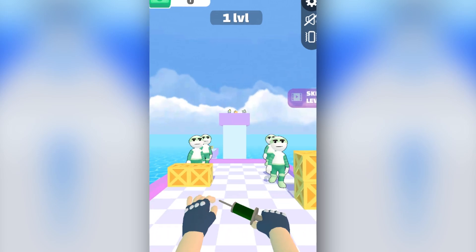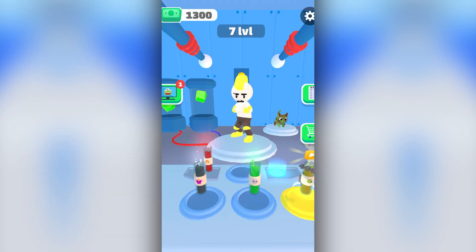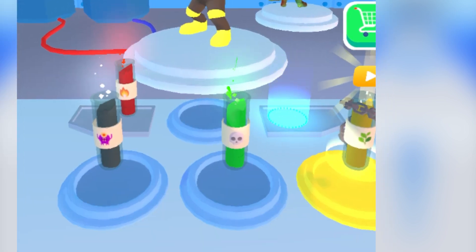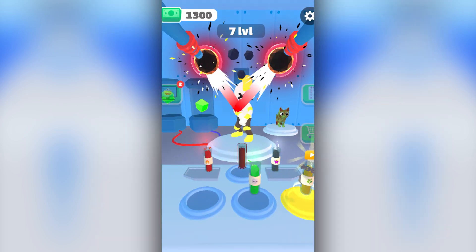Let's step into the laboratory and create some Rainbow Friends Chapter 2 mutants. The goal today is to take this little guy right here, inject him with different DNA juices, and then create epic Rainbow Friends Chapter 2 stuff.